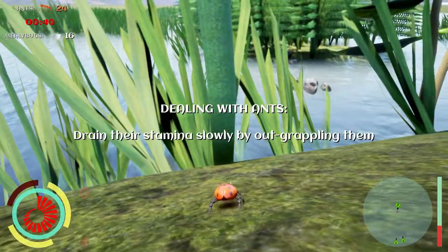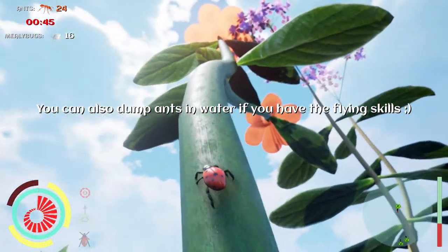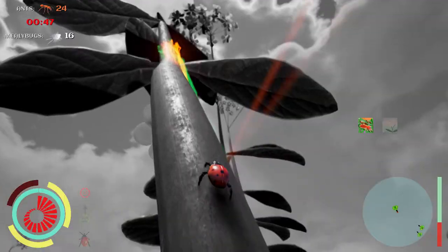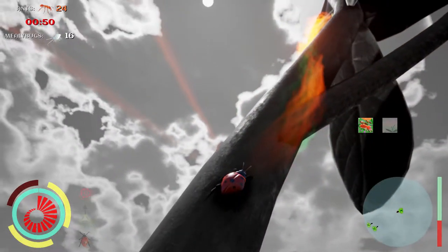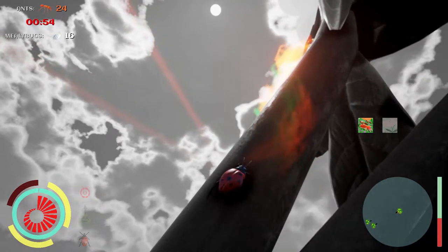Alright, dealing with ants. There's two ways of dealing with them. You can drain their stamina by out-grappling them, but that's a slow way. What I like to do is sneak up on them by holding down Left Control — that's the sneak key.